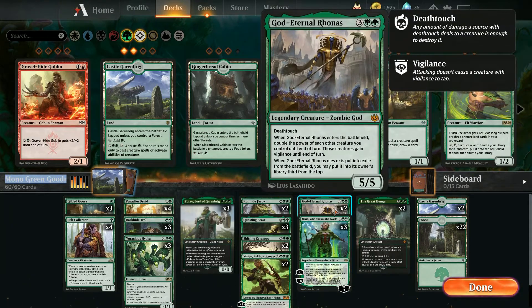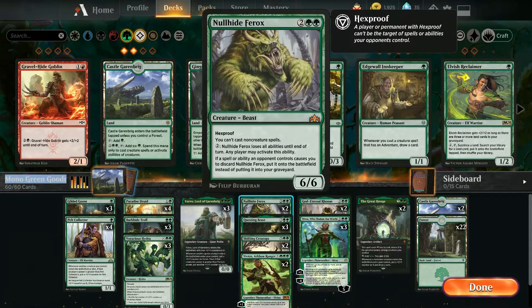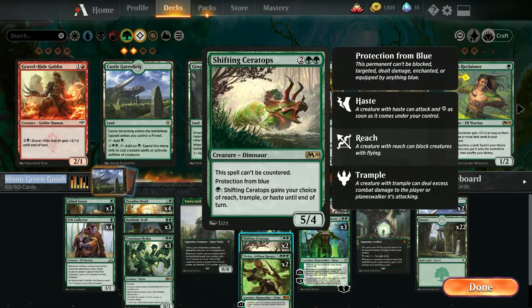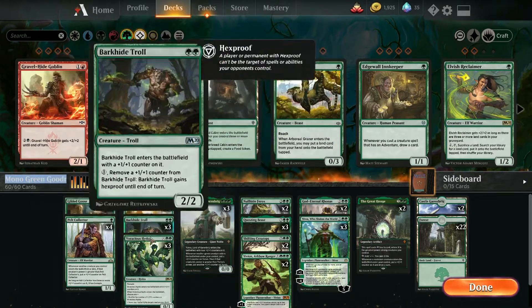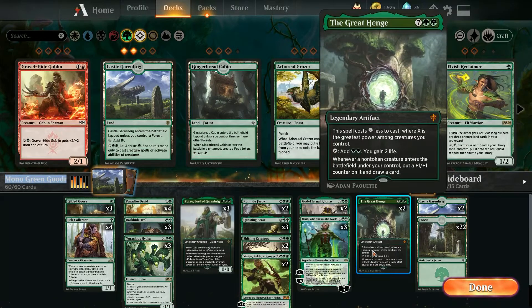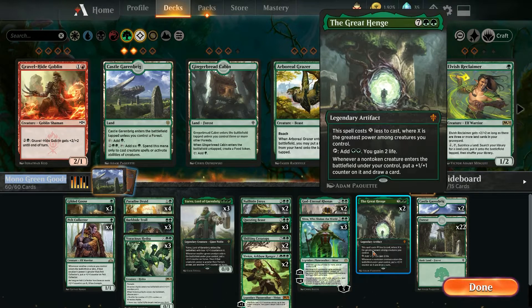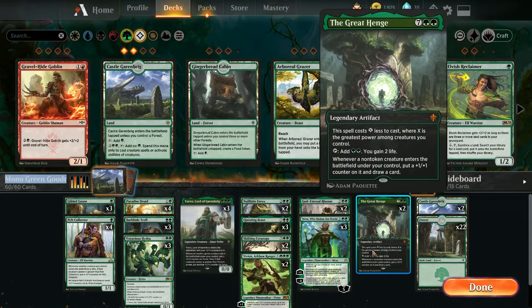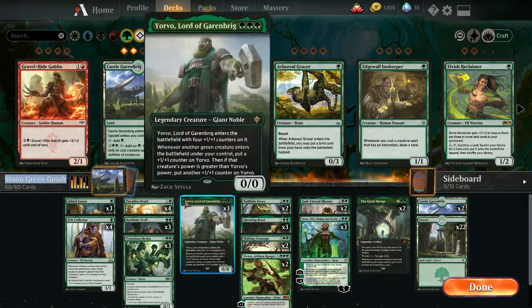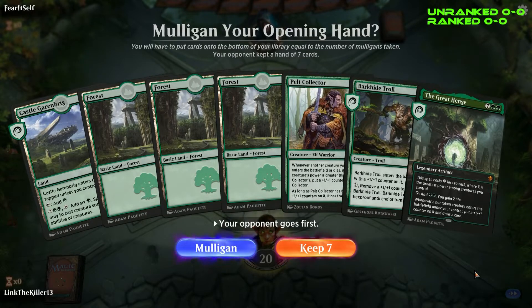We got Nessa for the ramp and to make three-threes. He's here to double their power - Questing Beast - just because he has a new lineup and techs every week. Yorvo, because it's a six-six with hexproof for four mana, pretty good. The dinosaur made it to the deck again. Vivian, just a good card. Then we got a Lovestruck Beast - I'm on the fence on this one. Tap it, make two green and get two life, and whenever a non-creature enters the battlefield you get a plus-one counter and draw a card. Let's go into a game of unranked and see how it works.